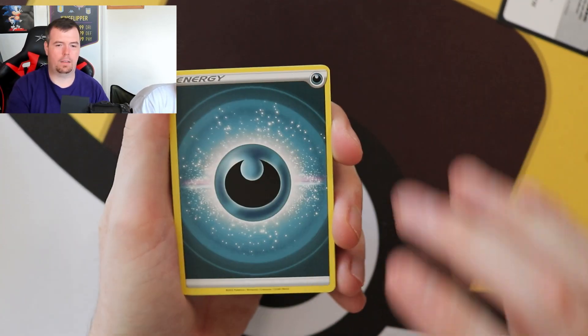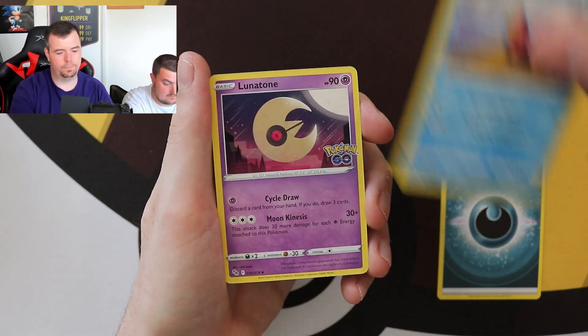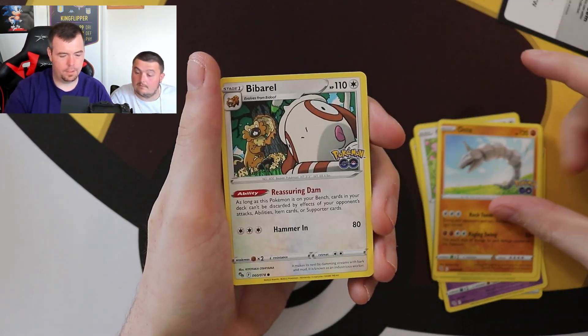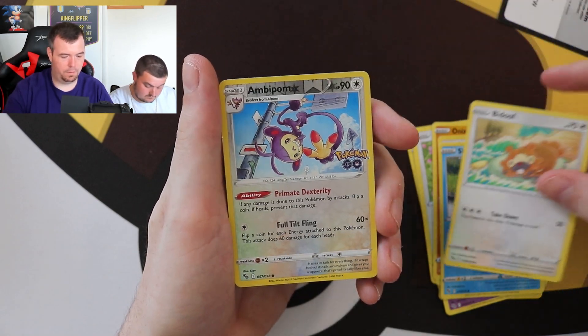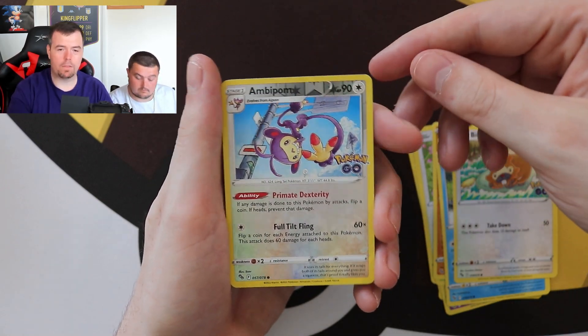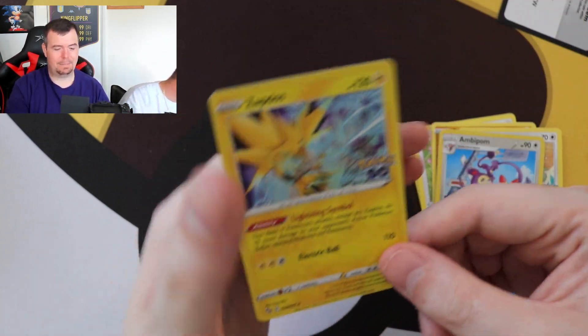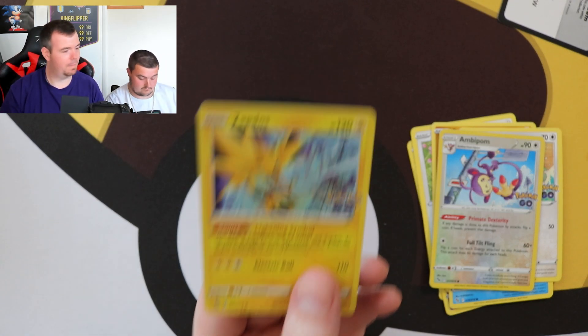Second pack — Slowbro, Lunatone, Chansey, Bulbasaur, Onix, Bibarel, Slowpoke, Bidoof, Aipom, reverse holo. And the rare is — a lot of Zapdos — Zapdos holographic. But this one does not have whitening. There's a little bit on the corners but it's definitely nowhere near as bad as before.